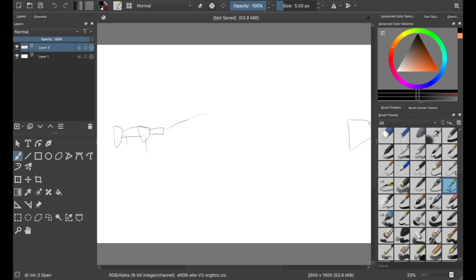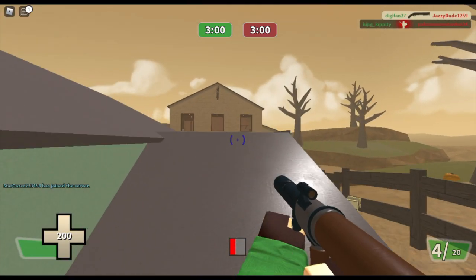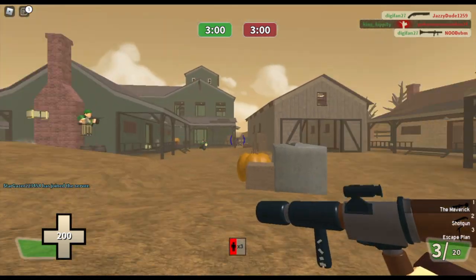So the rocket shoots up and then goes down like that. That's how the arc works. That was an over-exaggeration, but you should understand how it works if you didn't already.